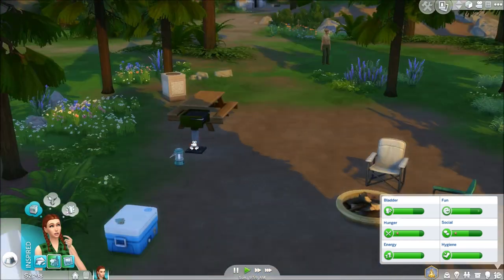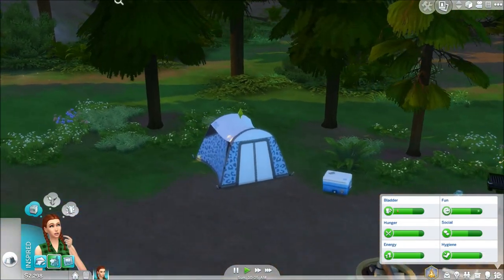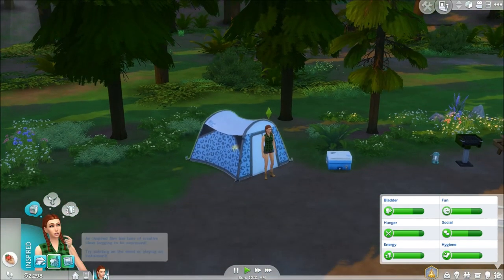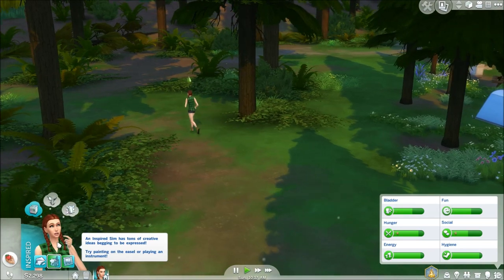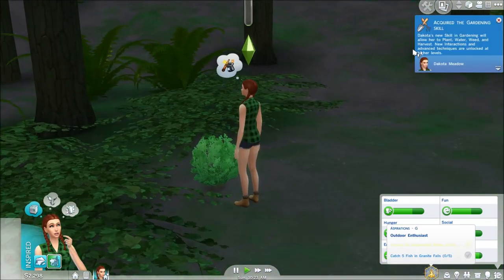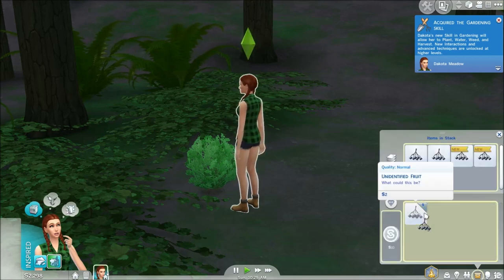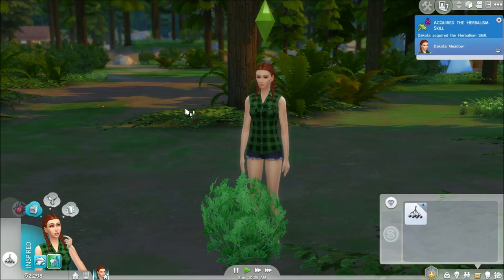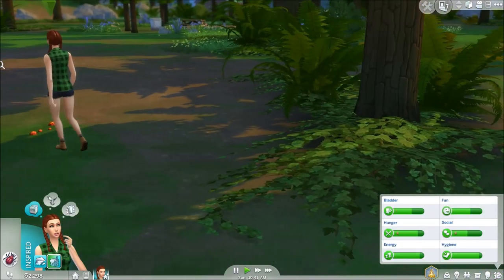We need to harvest 10 identified plants and catch five fish in Granite Falls. Let's look around — I see some plants so we'll harvest that. She acquired the gardening skill and we got an unidentified fruit, so we'll attempt to identify it. She also acquired the herbalism skill. Dakota has no idea what that plant is so we'll keep trying.